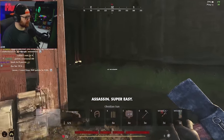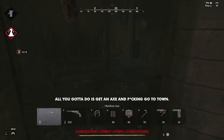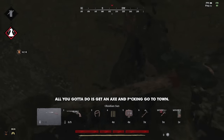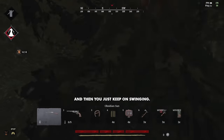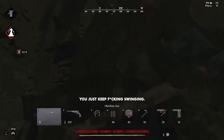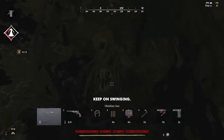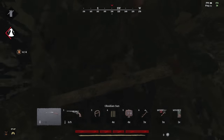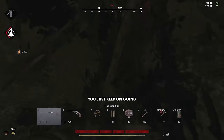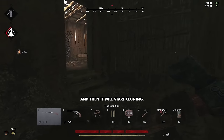Okay, Assassin — super easy. Super duper easy for the Assassin. All you've got to do is get an axe and go to town. Two swings will take off a quarter of its health, and then you just keep on swinging. Keep it going. Now it'll stop, it'll run away, and then it'll start cloning.